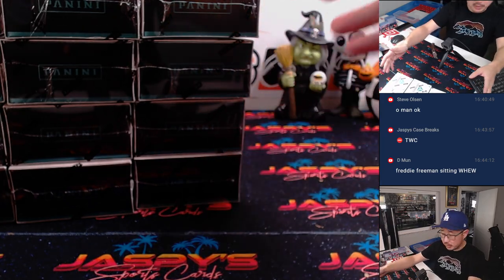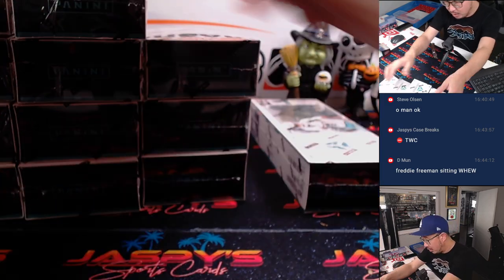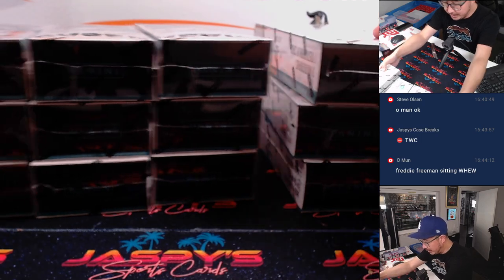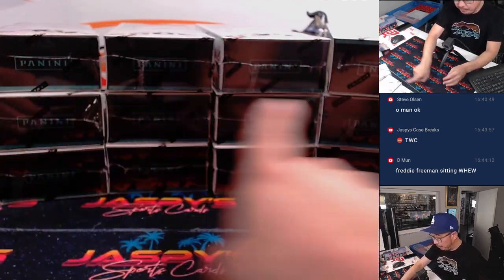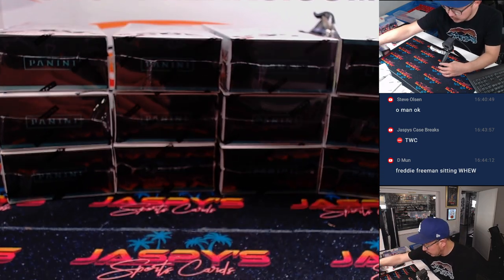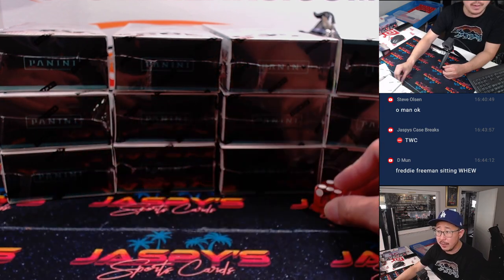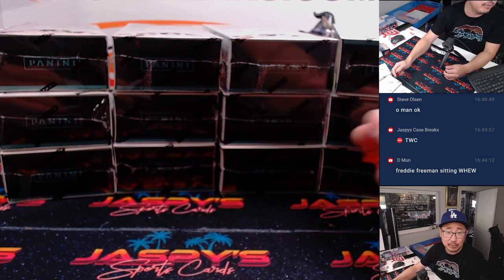These are three-box breaks, right? So I'm going to shave three boxes right off the top here — one, two, and three. And now we have four columns of three. We're going to use the die to select which three boxes we're going to do. We'll go one, two, three, four on the dice roll. If I roll a five or a six, I'll just roll again.